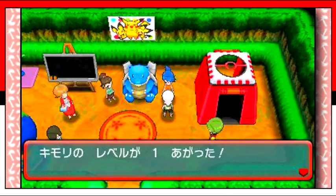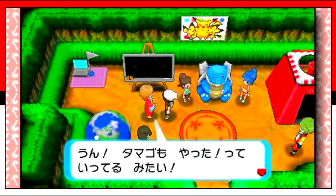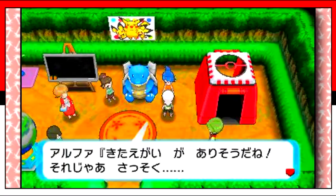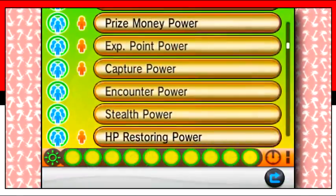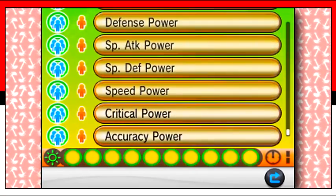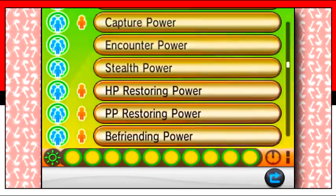You can also invite trainers you see in other bases and scout them as your Secret Pal, who can aid you with special powers as you play through the game. As far as we know, they won't physically play along with you like an MMO, but will essentially offer you O-Powers like faster egg hatching — though it may not be called O-Powers in these games. And the more Secret Pals you have, the more special powers you'll be racking up.